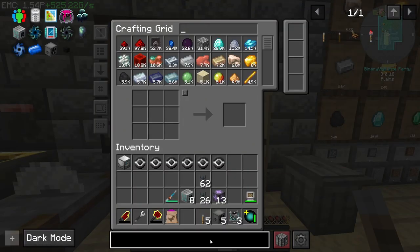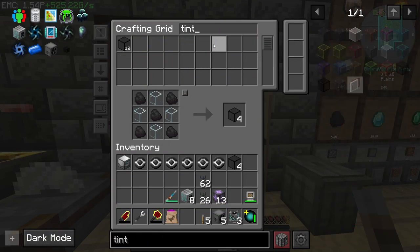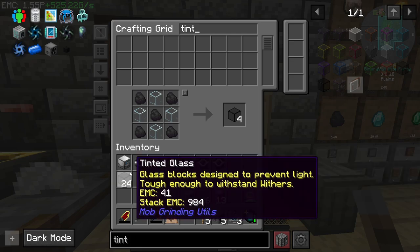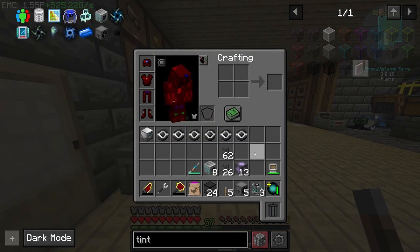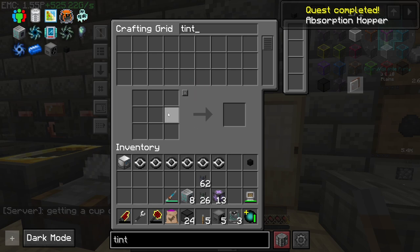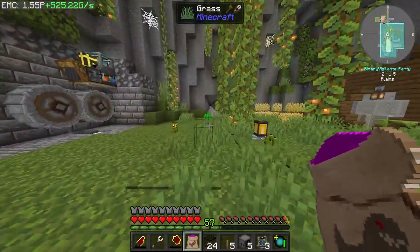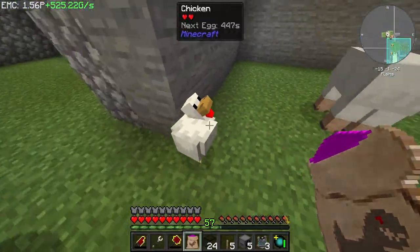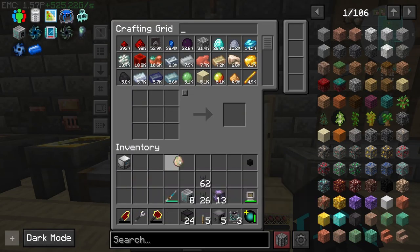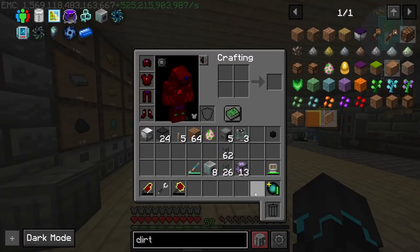I also know that we can get a special type of glass — tinted glass — which we might already have some of. Yeah, I do already have some. This basically blocks light and that is something that we will need for this. The absorption hopper as well, of course — just one in the seven by seven area. I think we're ready. I just need to feed this to a voluntary chicken and we do have one here. I'm so sorry. Creates a five by five area, so we need to get some dirt — and I think this is everything that we need.